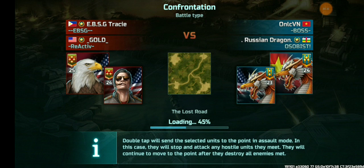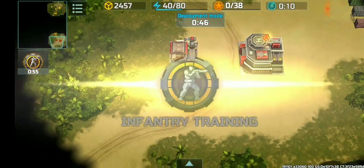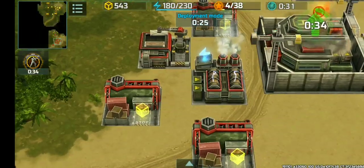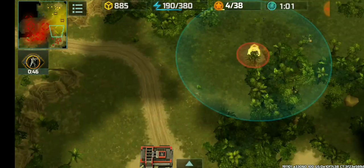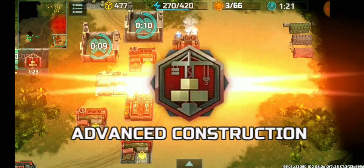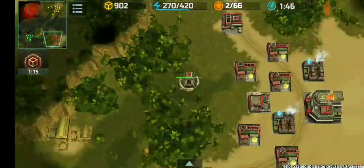We're gonna have to fast forward a bit. Gold's going infantry training to get those infantry out fast, three supply centers, adding more power plants so I can add more supply centers. I'll also have level three HQ right off the bat since I already have two power plants.